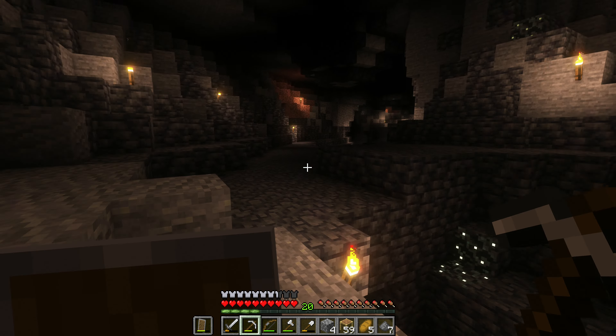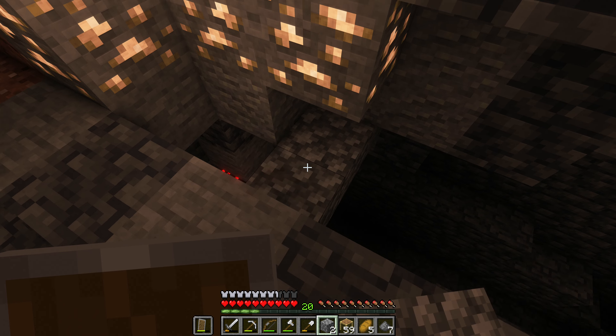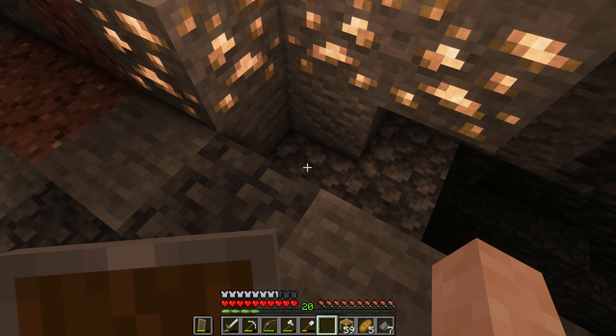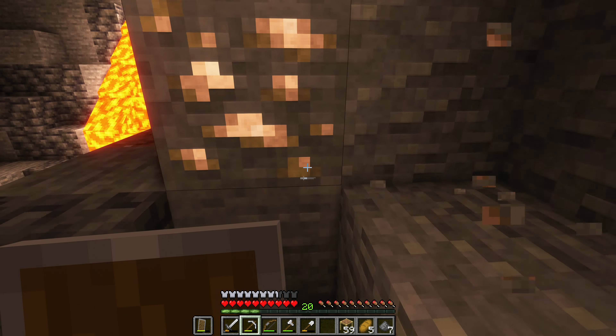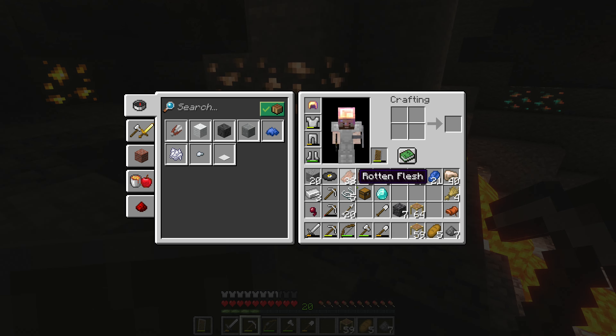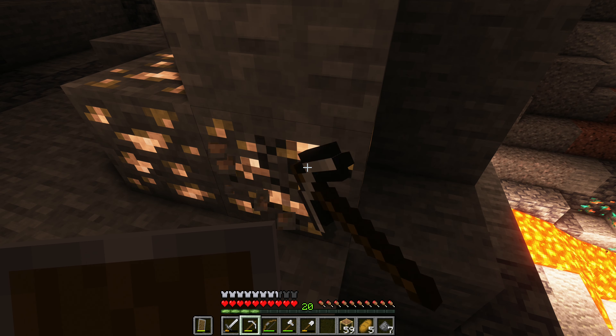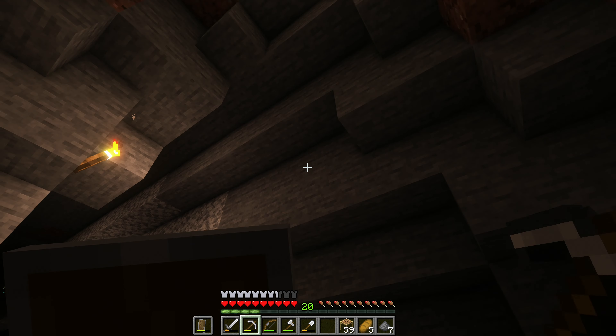That's eight blocks - actually it's 10. Nice stuff indeed. There's a ton of iron because we are at around level zero, and the highest iron density is around level 16, so we're pretty close to the highest iron density - that's why we have so much iron down here. There are three blocks there, one over there, and actually two over there maybe even more. I also found a bit of gold and there's more gold over there. This is a very lucrative cave and it's really close to the base.